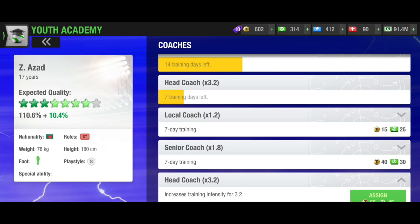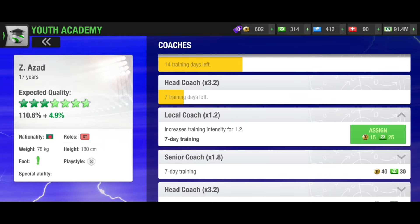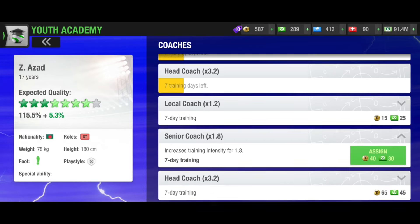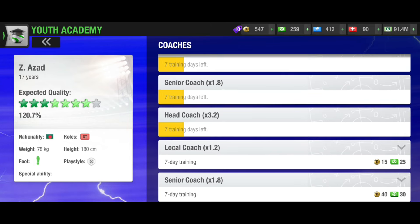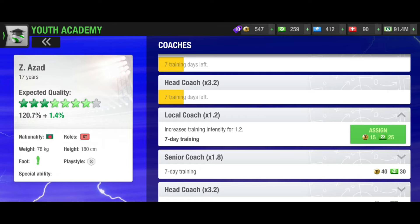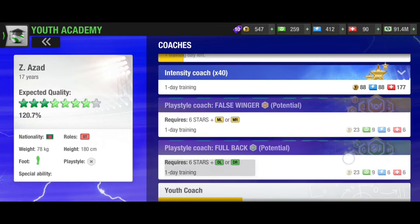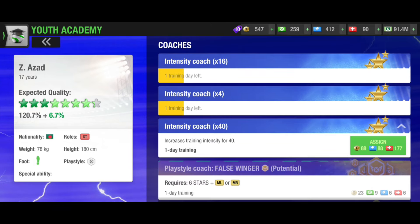Let's see how I can make this player even bigger. The more you make the player bigger, the more difficult it gets to increase percentage. Now it's 115.5%. I'm looking at more coaches — a senior coach at 1.8% increase. I picked this one again but it's gonna give only 1.4% which is not really worthy to me. Now it's showing 102.7% — these coaches require a lot of resources and I have tokens.